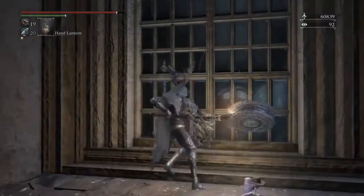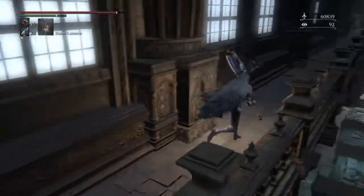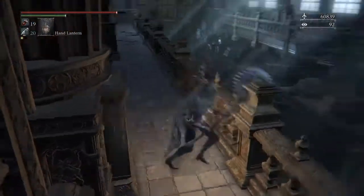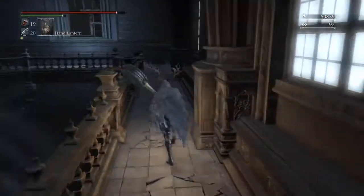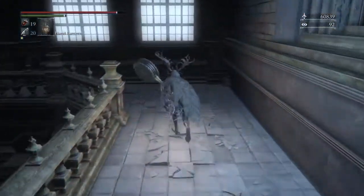There's also a window right here that breaks, so you can break that and come over to this side. There's a wandering madness enemy on this side who has two or three bloodstone chunks that you can farm off of him.